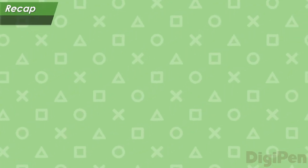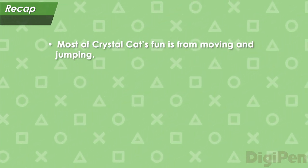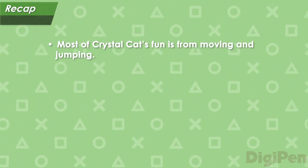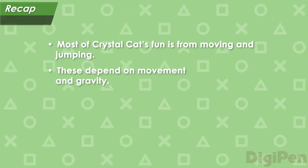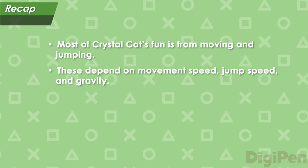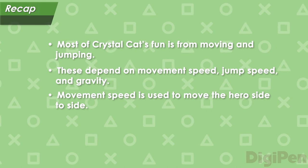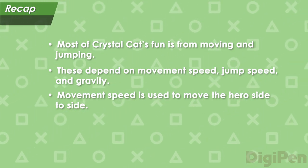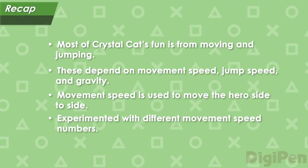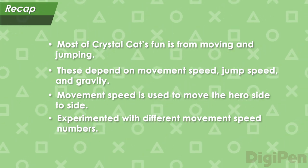Let's recap what we've learned in this video. First, we learned that most of the fun of Crystal Cat comes from moving and jumping. Then, we learned that moving and jumping depend on three things: movement speed, jump speed, and the strength of gravity. Next, we looked closely at how the movement speed number is used to move the hero side to side. Finally, we played with a modified version of Crystal Cat and experimented with different numbers for movement speed.